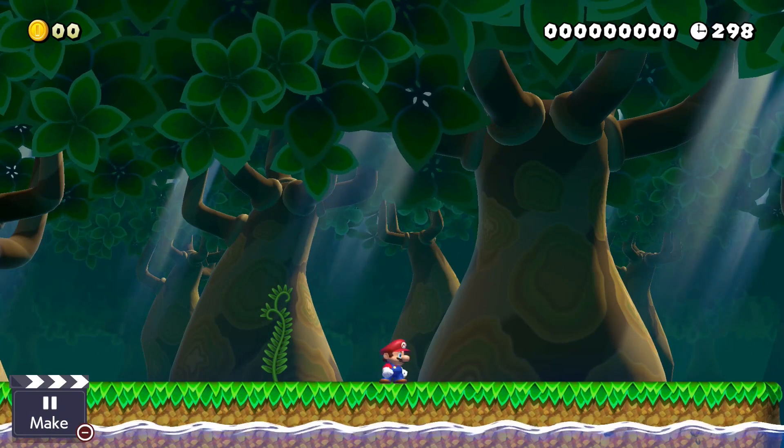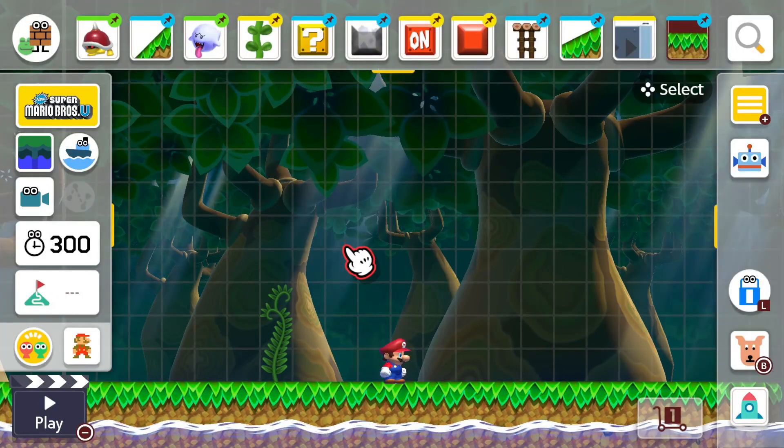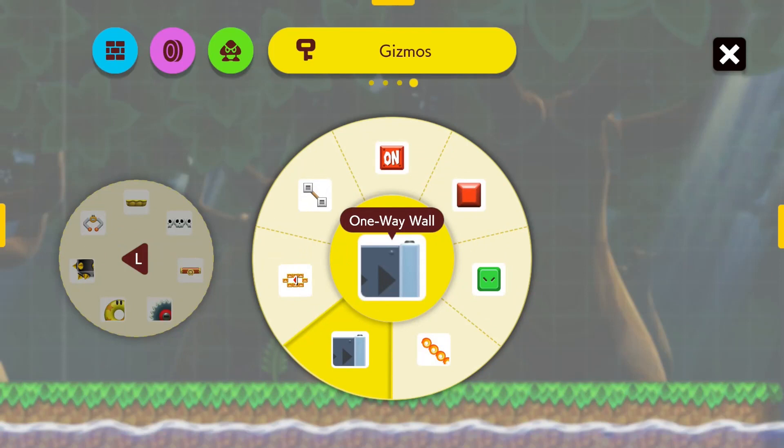All right guys, here we go. This is a pretty easy tutorial, so we're going to do it block by block on this one. You want a row along the top, and you want two along the bottom.